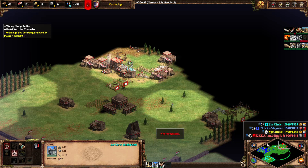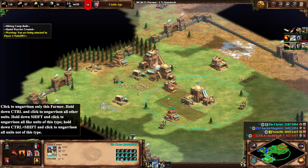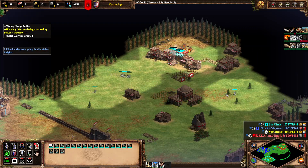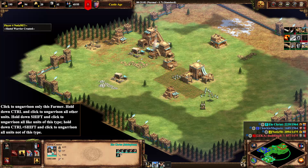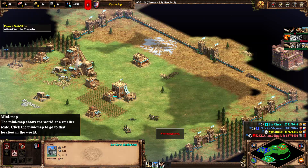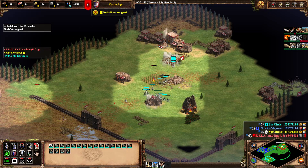Oh, there we go. Yeah, I see this — it's not great. Going double stables would be great. If you can help me clear up my end that would be great. I'm just going mass — mass Shotels. GG. GG.